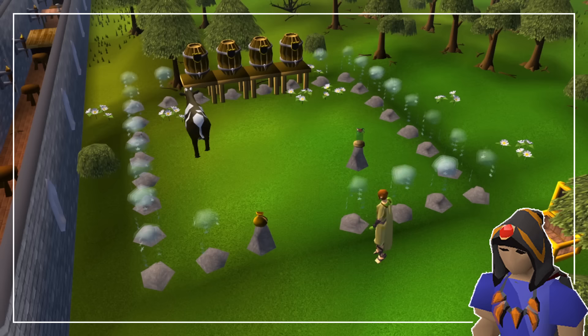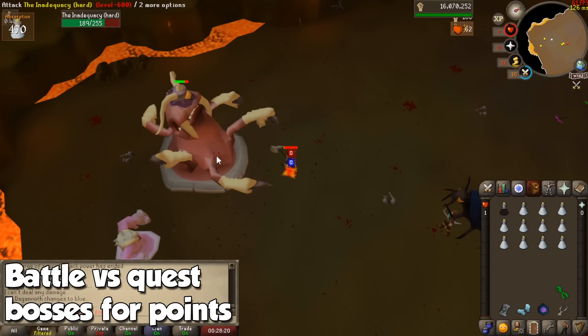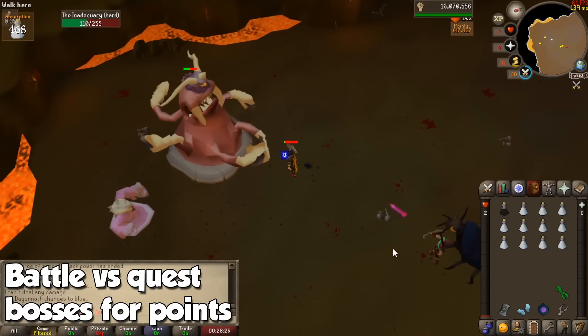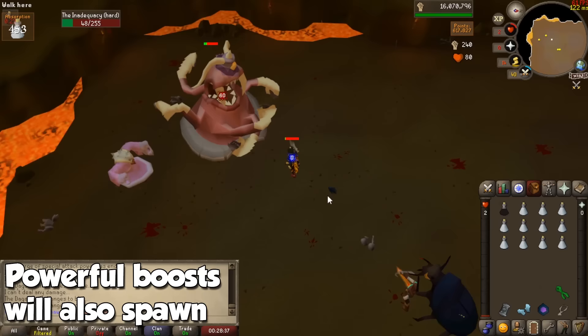With that out of the way, let's begin. First of all, for all you brand new players, what is the Nightmare Zone and how do you get there? This is a place where you can battle against quest bosses once you are done with their respective quests, in order to get points for important unlocks later down the road. You may battle up to 4 bosses at once, and when they die, monsters will keep respawning until you either die or manually leave the arena. A few power-ups will spawn throughout the fight to aid you in battle, some of which are incredibly powerful to boost points and experience per hour, but more about those later.